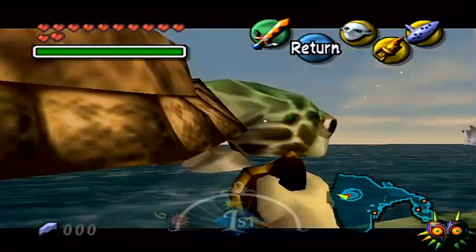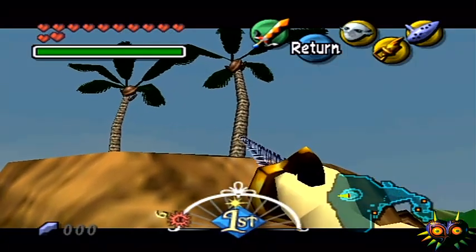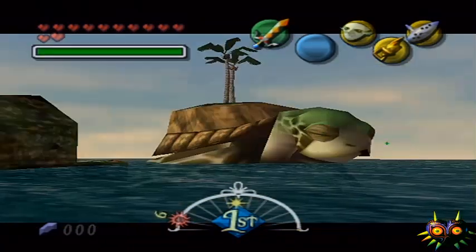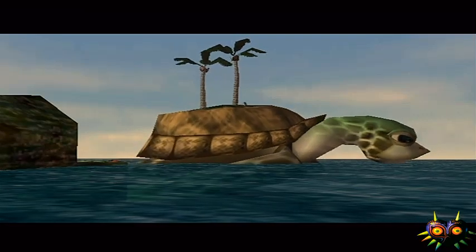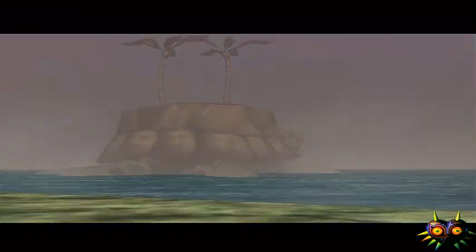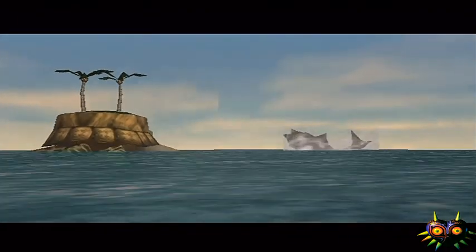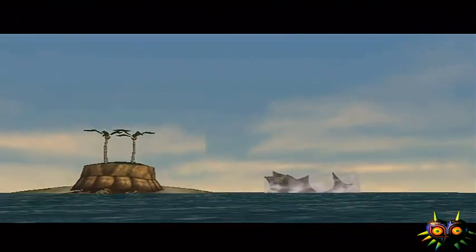What you want to do to go into the temple is hookshot onto the turtle's back. It took me a long time to figure this out — I mean, he does tell you once, but I was like, what? And we actually have a cutscene now. That temple looks like a fish. I never really got that.